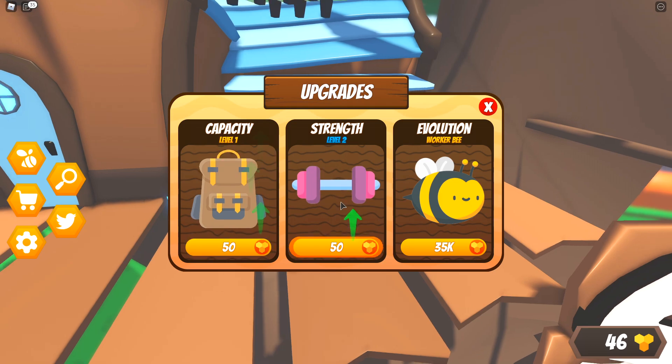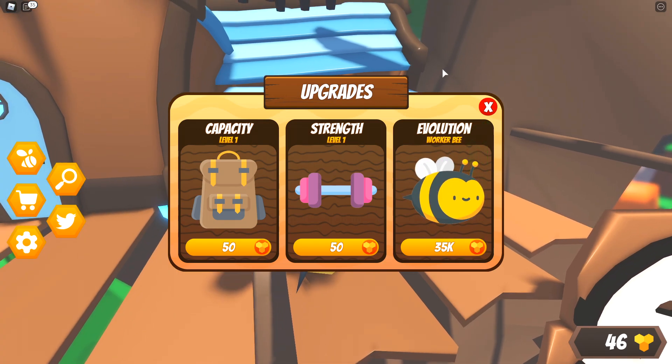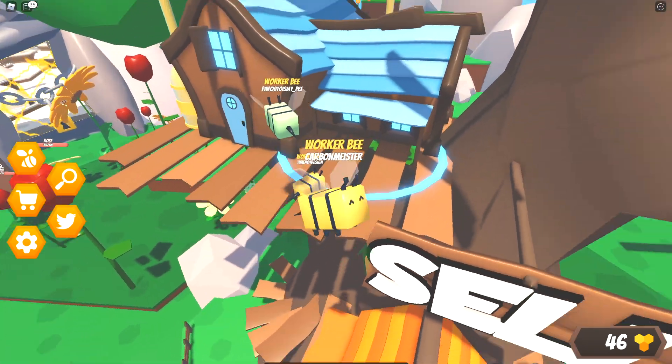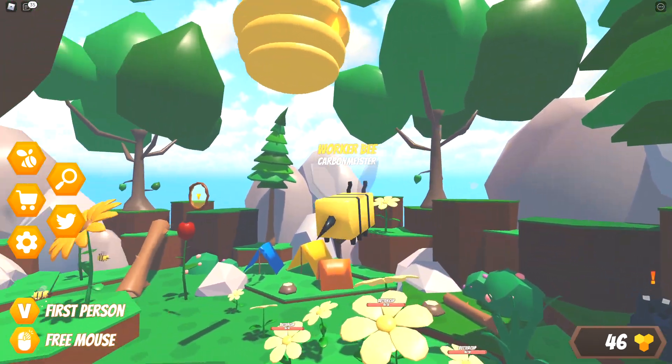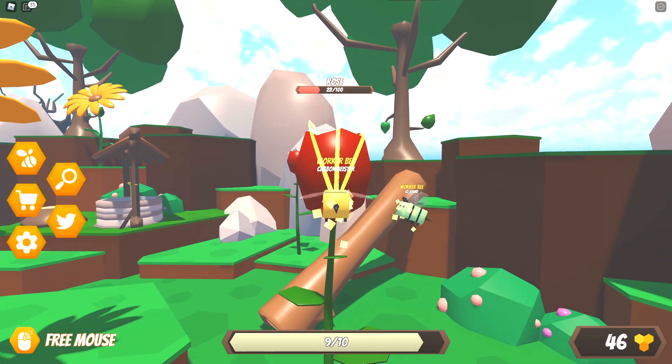Coming into the shop here we have the option to increase our capacity, our strength, and then evolution. If I spend 35,000 honey we can go ahead and move on to the drone bee. I love how the game looks - if a game looks good it's already got a win in my book. Unfortunately we can't really purchase anything in there because everything is kind of 50 honey. Let's head back to the rose and grab some more.